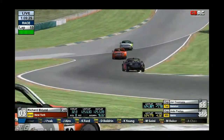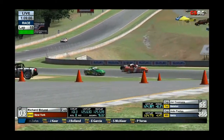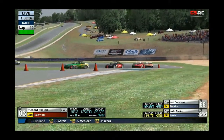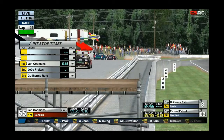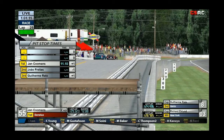Matiaswani actually spins right in front of Xalfredes — Xalfredes got lucky there not to hit him. Eklund was trying to make it three wide, and he hit Matthew Baker and spun him around. It looks like he's out of the race now.